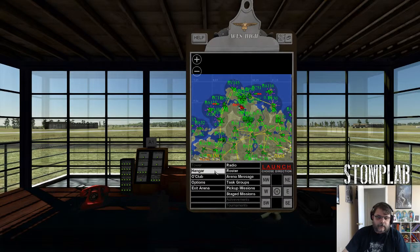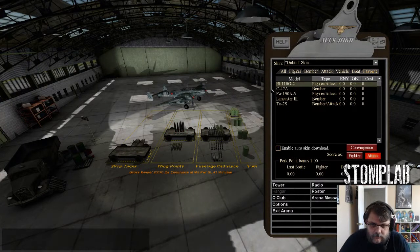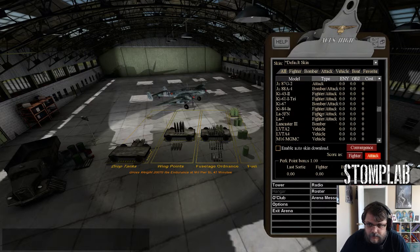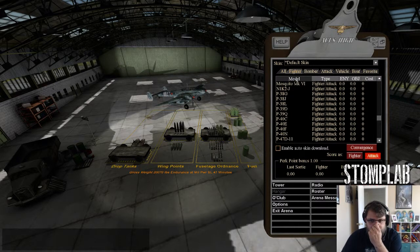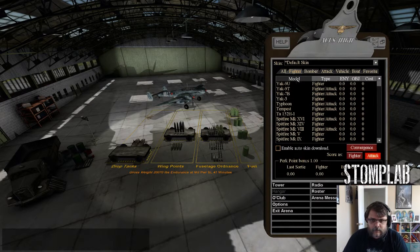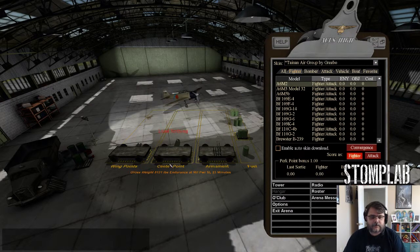Wait for this thing to load. There we go. So it doesn't matter which aircraft we pick. I happen to be in the 110, so we'll actually make it simple and just use the Ace. Go to Fighter and... oh, wrong way. Go to the A6M2, same one we've been using.